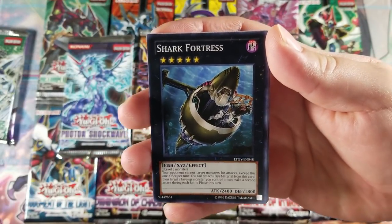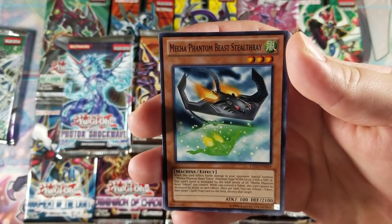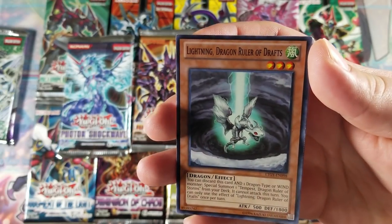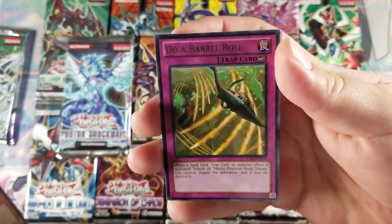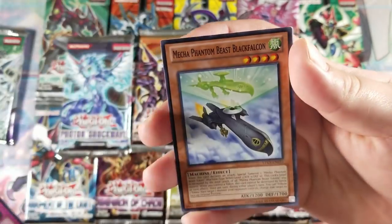Starting off with Lord of the Tycoon galaxy. We got Sonic Warrior, Shark Fortress — obviously pulling an ultimate rare would still be awesome as well. We got a Mega Phantom Beasts Southray, Lightning Dragon Ruler of Drafts, and a Do a Barrel Roll — I didn't know that was actually a card, it's pretty cool. And no hollows, guys.